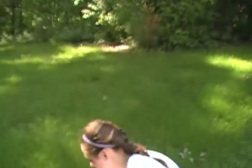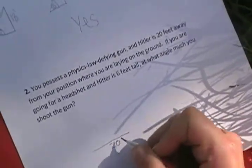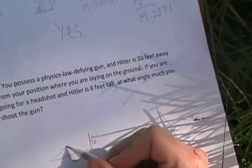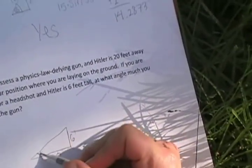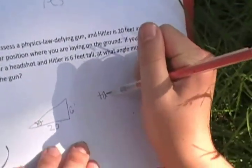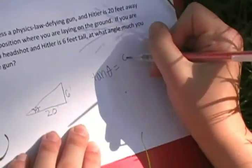Look, there's Hitler. Auschwitz. Let's look at this logically. Come on, you're up. So I actually do possess a physics law-defying gun, so that works out. I'm laying here on the ground and this is 20 feet away, and Hitler is six feet high. So I need to know this angle — let's call it theta. In order to do this, you need to do the tangent of theta is equal to six over 20.